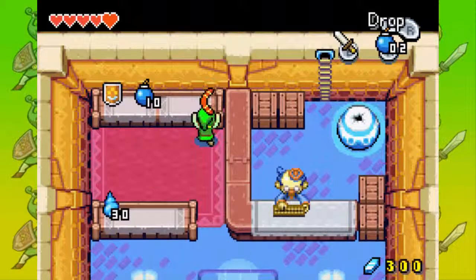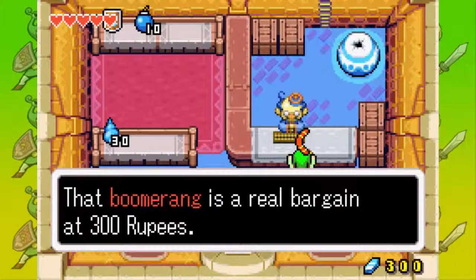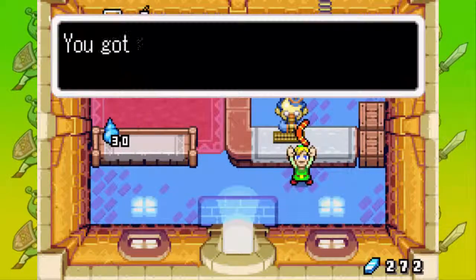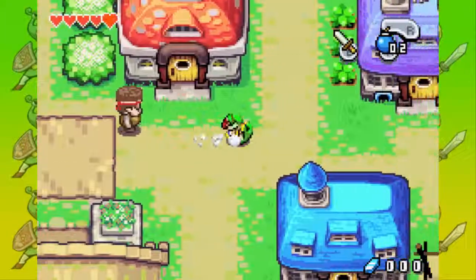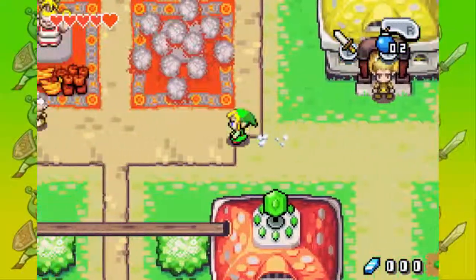Let's get the boomerang right now. You really do not need it, but I recommend getting it. So let's buy it right now. I am a big spender. Let's do the other thing in Hyrule Town.